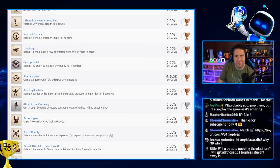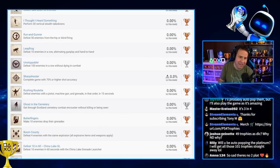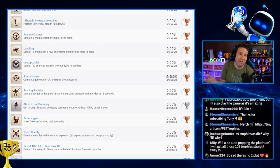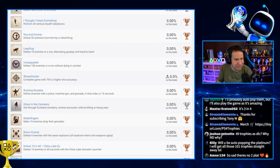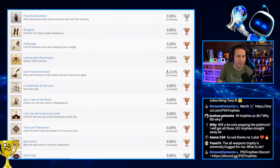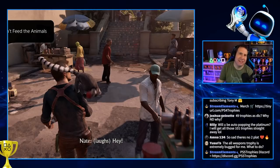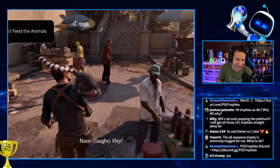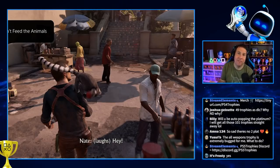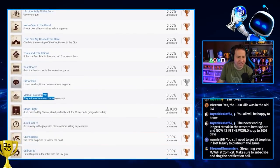Complete the game with 70% or higher shot accuracy — I remember that one being easy, but when you have that stuck in the back of your head the entire game, the anxiety... I hate that feeling. I could hit 100 shots in a row and I'd be afraid to miss one. 'Rushing' — defeat enemies with a pistol, machine gun, and grenade in that order in 15 seconds. 'Don't Feed the Animals' — play with the lemur in the market and let it steal your apple. These carnival-type trophies are among my favorites.